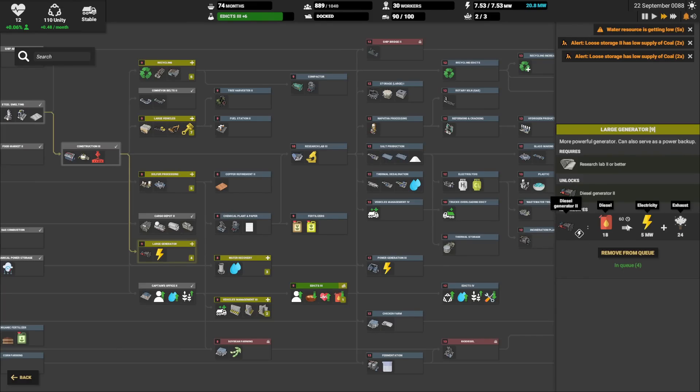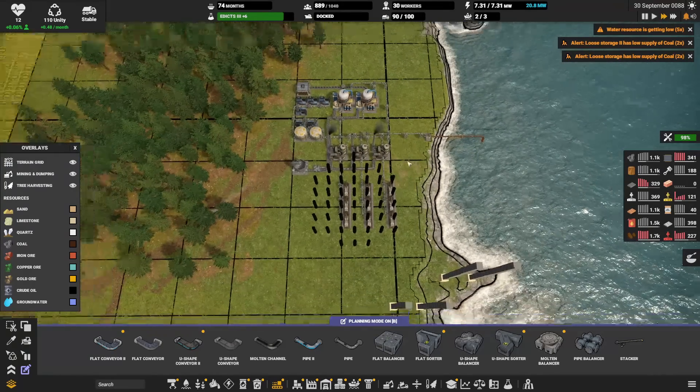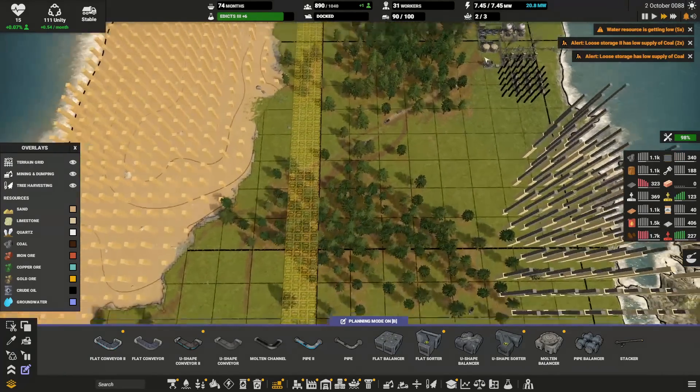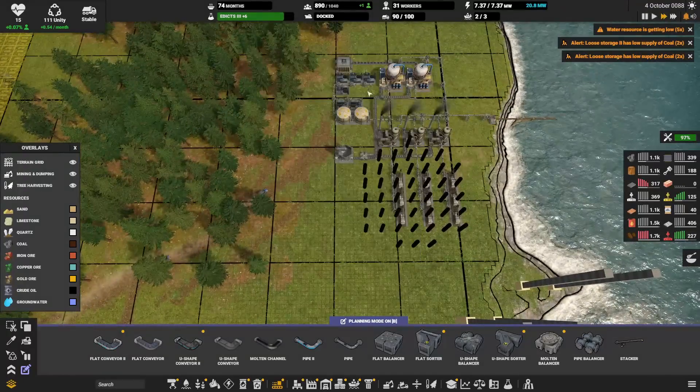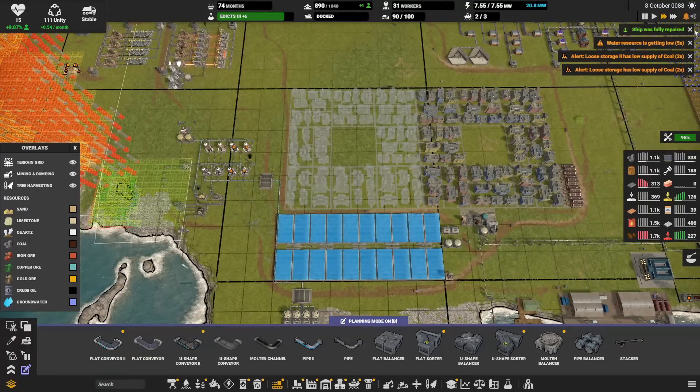I thought there was something up here like a better fuel power generator — and there is. There is a better fuel generator somewhere and we'll get it. This generator produces five megawatt. Oh, four megawatt for 18 diesel — so maybe we'll just convert this into a bigger backup power plant and keep it like that, or maybe get the rubber somewhere else. I don't know — we'll see. If you have good ideas let me know.